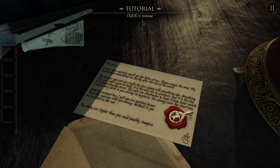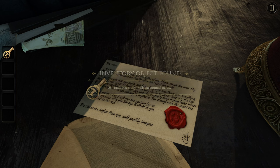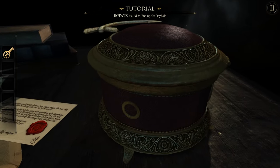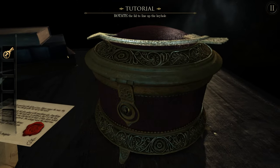I have every faith in you solving its mysteries. You always were the smart one. With the enclosed key, I gift you one parting favor. Keep this eyepiece with you always. Without it, you are as blind as the rest. The stakes are higher than you can possibly imagine. A little ominous tone. Let's take this small brass key with an animal motif.